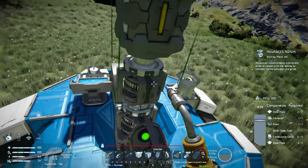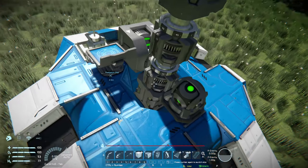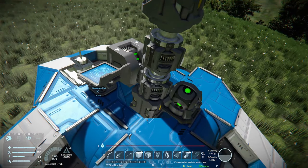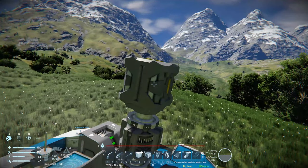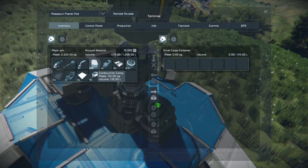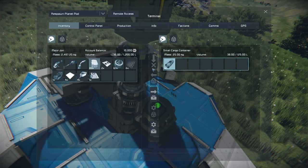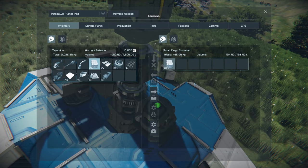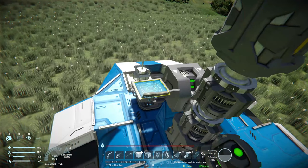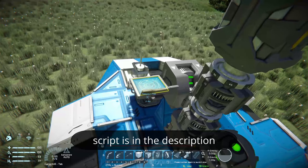Alright, that's it. This is the whole clang drive. Everything is assembled. It's really just a cargo container, two of the new advanced rotors, and another cargo container. Now I just have to put a bunch of stuff in there — I'll take the construction components, then load up the script, and that should be good to go.